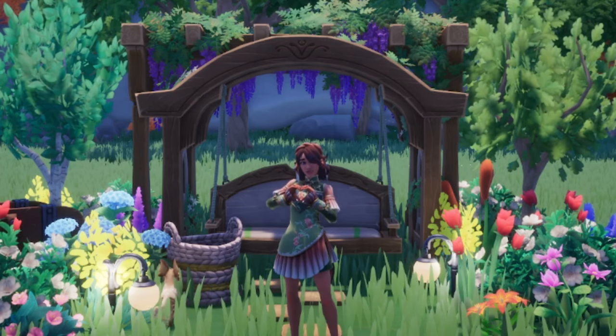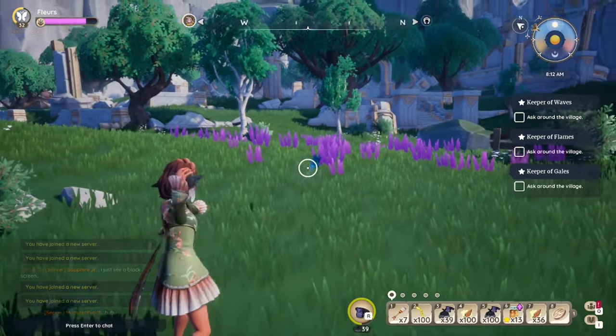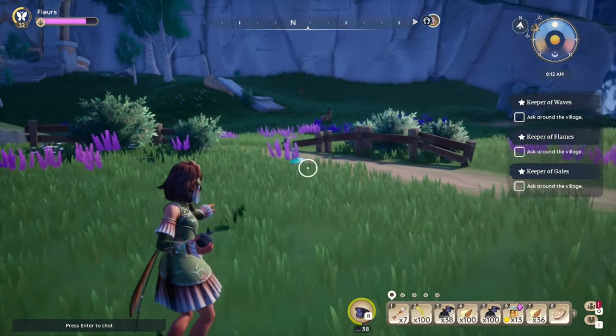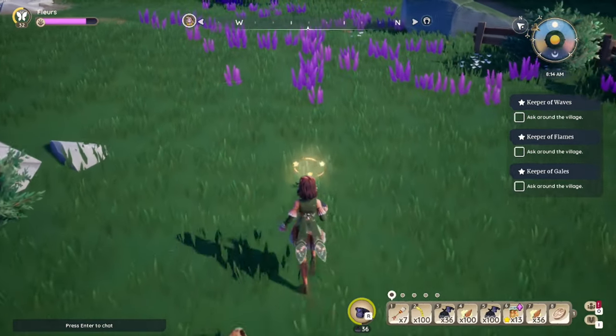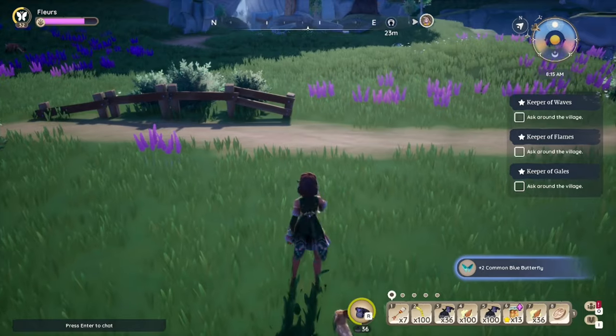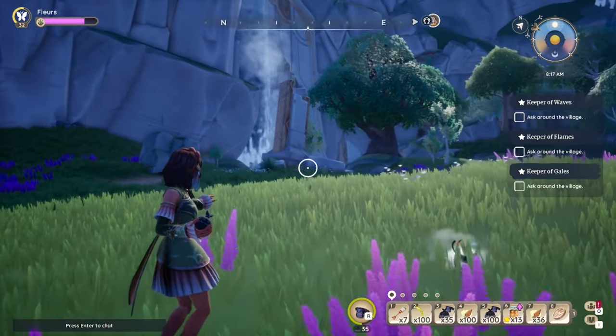First off I want to explain how you get your hands on the flower seeds, because there are a few different ways to do that. Every bug in Kilima has the chance to drop seeds when caught. You will need to collect the loot from the bug, and the game will notify you on the right-hand side if you've been lucky enough to pick up a seed and what kind. It will also appear in your inventory.